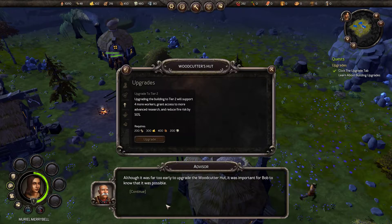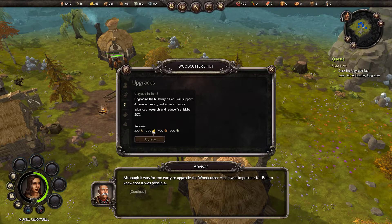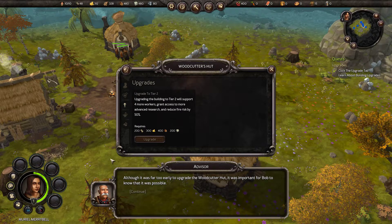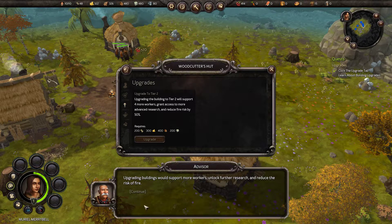Although it was far too early to upgrade the woodcutter's hut, it was important for Bob to know that it was possible. What would upgrading do? Allow us to support four more workers, grant access to more advanced research, and reduce the fire risk by 50%. And requires what? 200 culture — interesting, a culture requirement — 300 gold, 400 planks, and around 200 stone blocks. Upgrading buildings would support more workers, unlock further research, and reduce the risk of fire. Upgrades would become available when the culture score passed the stated level and Bob had the required resources available.